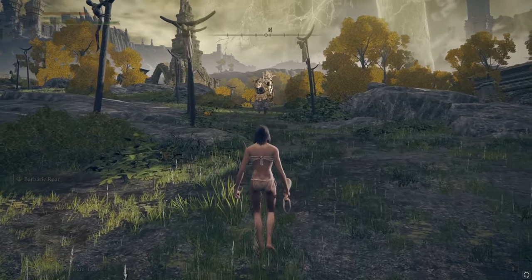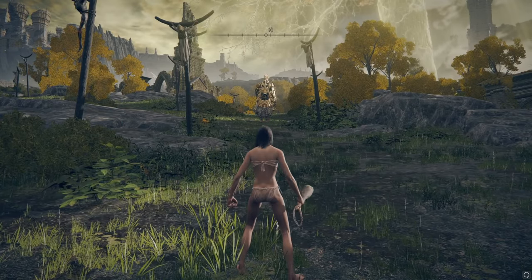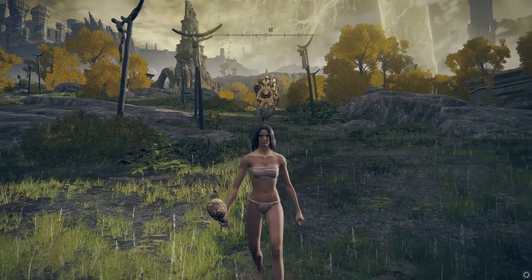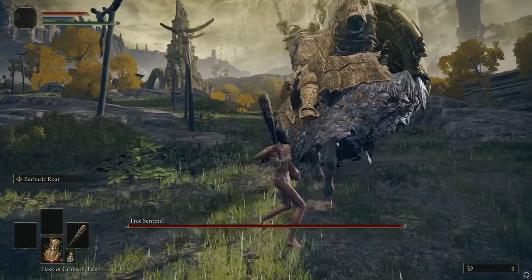This is the Tree Sentinel — you've probably saw him when you were going off that ledge right out of the gate. He'll always open with a really slow swing that will try to bait you into rolling early and getting slashed. It takes a little bit of practice; you might just want to avoid it.